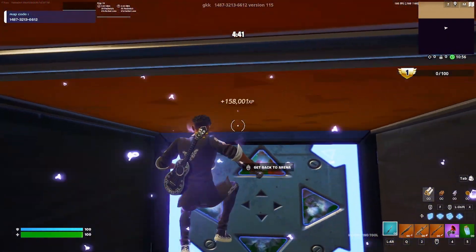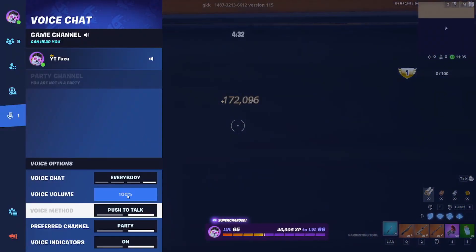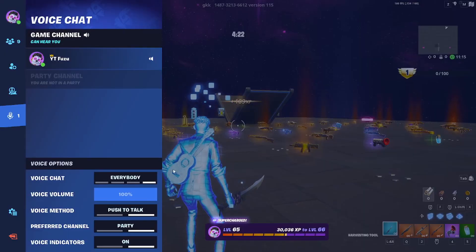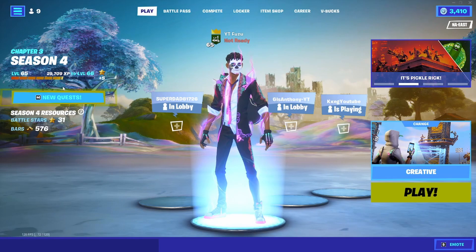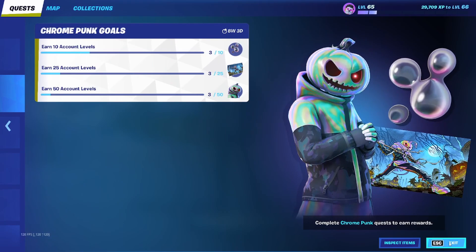That's as easy as that, guys. I hope you enjoyed the video. Drop a fat like on it, subscribe to the channel if you're brand new, and turn on the notification bell. When you're done with this, you can just click respawn. Just to make sure you get the XP, respawn and you'll see on the left side you get the XP, then you can leave the game. I hope this guide and method helps you get your 50 levels so you can get your Chrome Punk skin before the end of the season. We have about 8 weeks to get it — that just gave me about 3 levels towards my 50 levels.